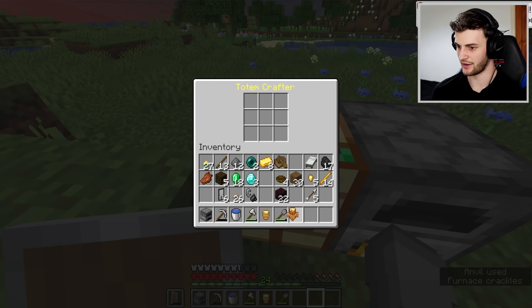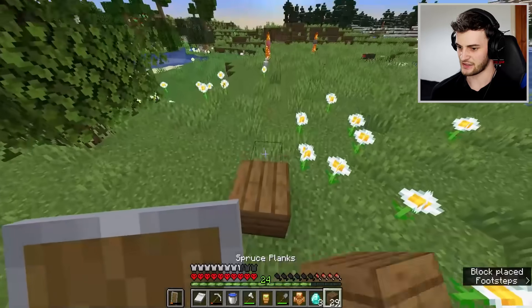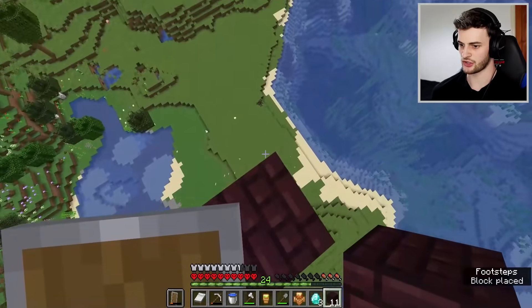There we go - I have no idea what this one does, I have no idea what any of them do really. With all these extra things we can actually make three more totems. I guess all that's left for me to do now is die. There we go, I'm going to jump.